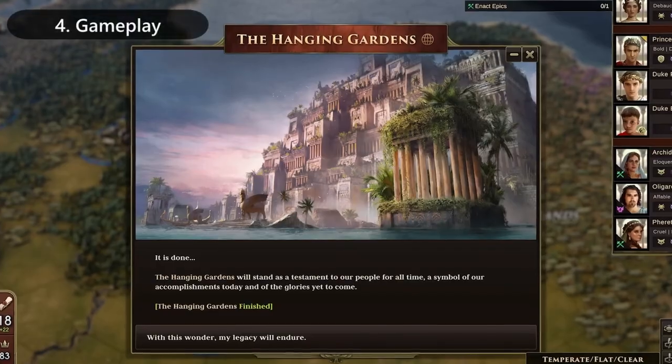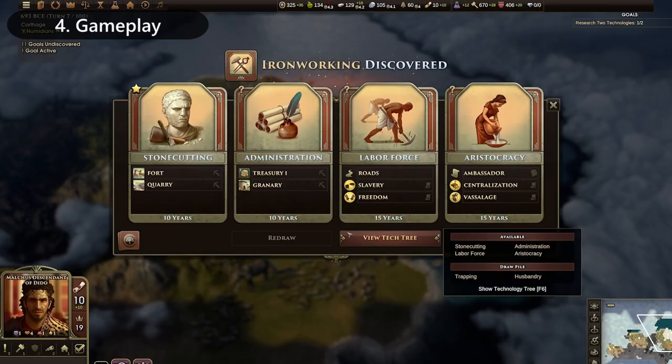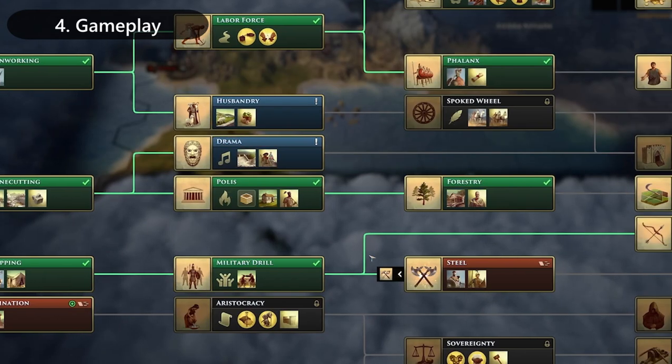At its core, Old World plays essentially like Civilization VI, where you settle, populate, conquer, and science or culture your way to victory.